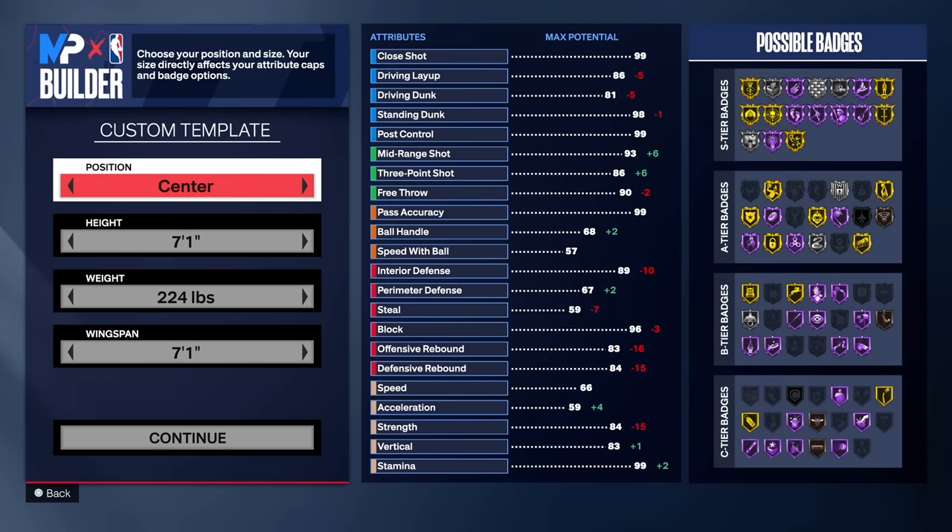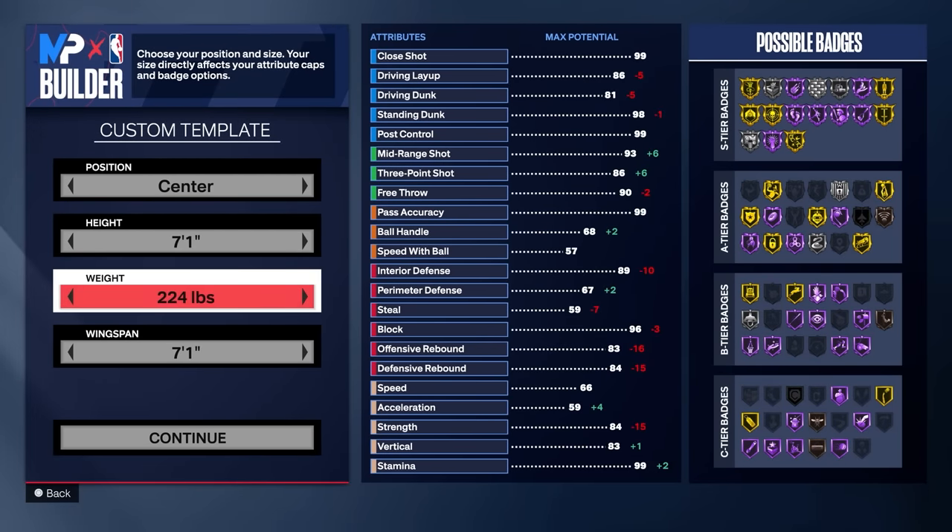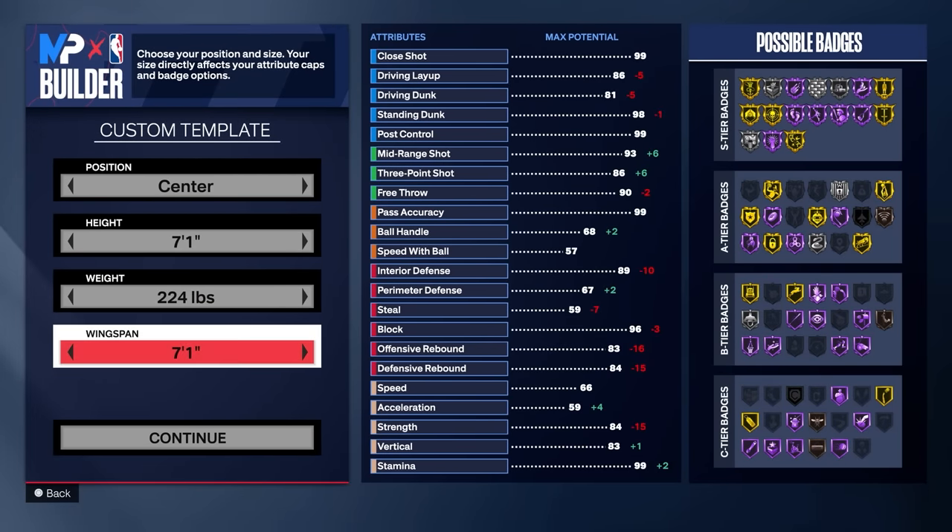So to start off with this build, you want to go center position, 7'1 on the height, 224 on the weight, and 7'1 on the wingspan. Now I know that's a low wingspan for a 7-footer, but you're going to see why in just a minute.